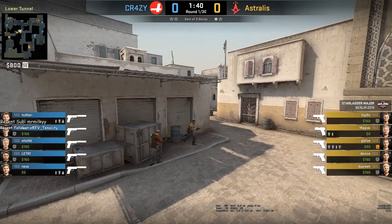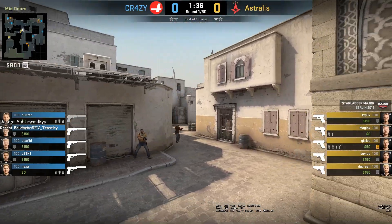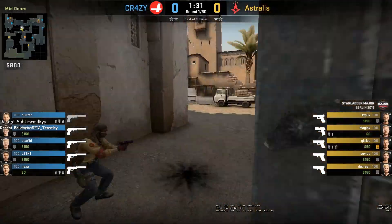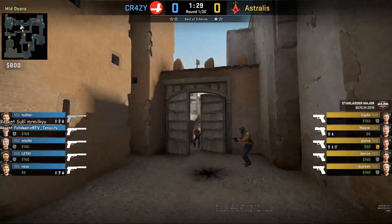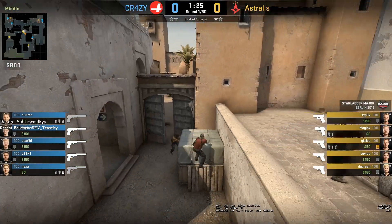Glaive and Ziphnik are holding for mid aggression at the beginning of the round, holding any mid and long A push. Glaive is going to pop flash device and dupreeh out to get CT mid control. Once they do that, they are going to jump up cat.